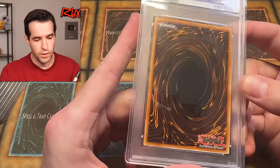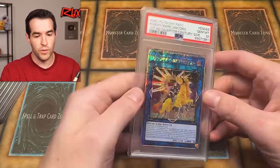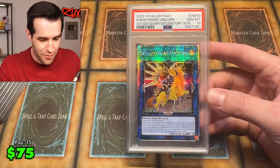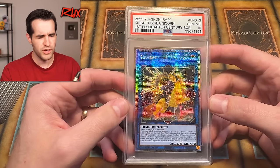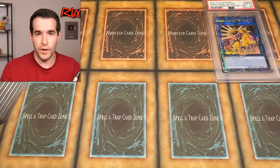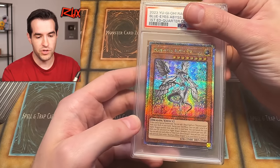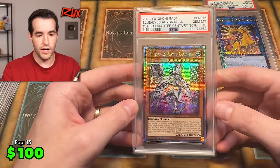Okay, what is going on back there? So like the sleeve is messed up in there. We have a PSA 10 Nightmare Unicorn. I think I just got one of these the other day — not sure why they graded this, but then I graded one from Rarity Collection 1. I guess this card was really nice. Now I have a PSA 10 Nightmare Unicorn. Blue Eyes — that's why I graded it. Another gem mint 10, nice.